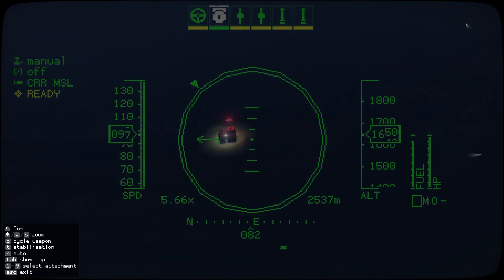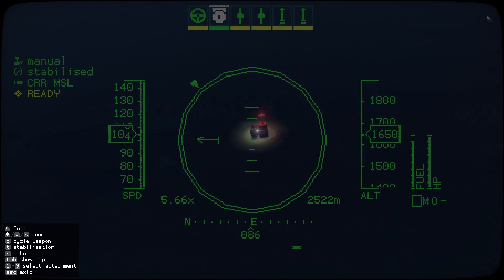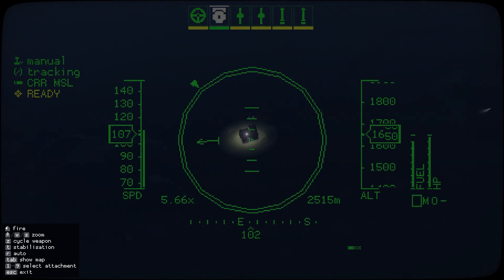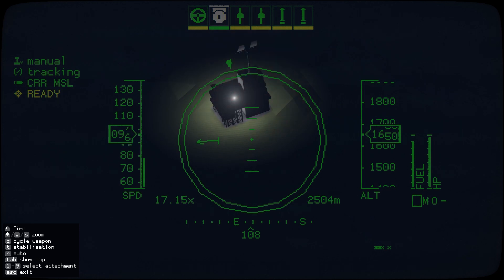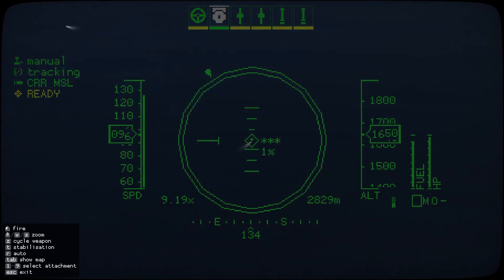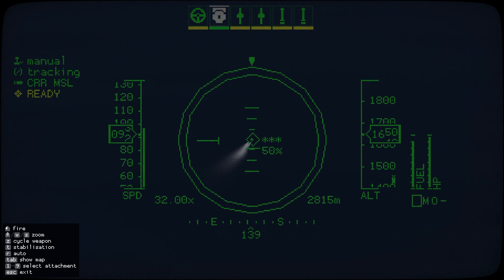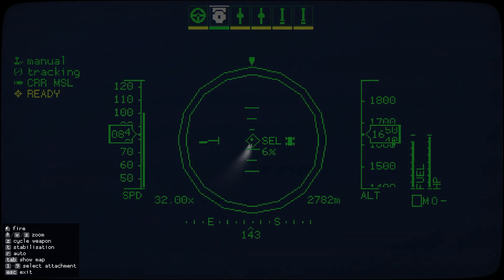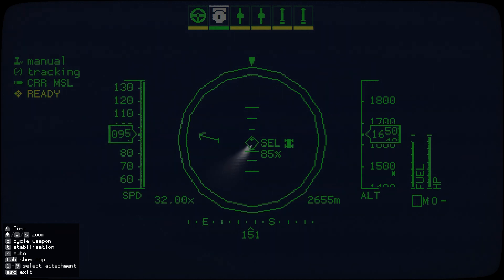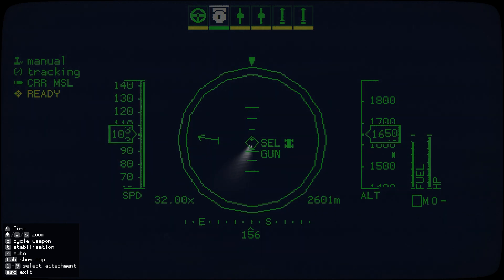You can press T to stabilize the camera, or even better you can press T again to do tracking mode, which will stay on whatever you're pointing at. This is how you tag units — if I go there I can wait until the scan gets to 100%, and the next scan will tell me what weapons it's got.